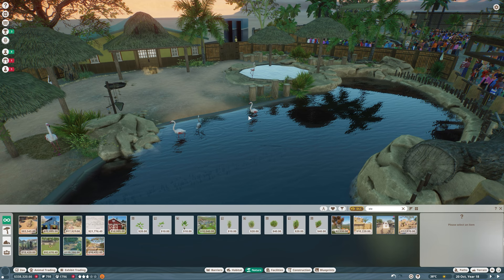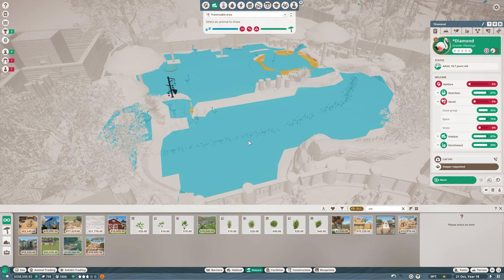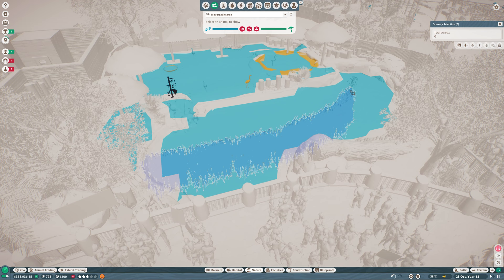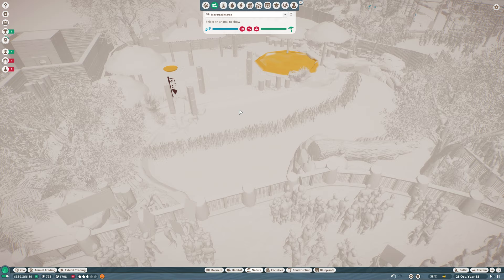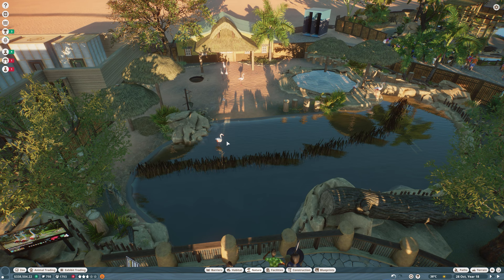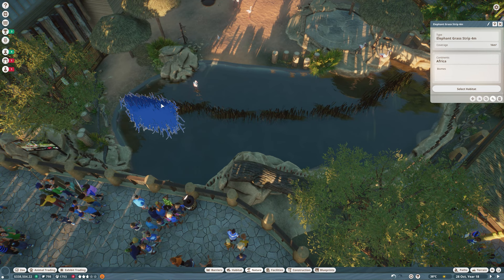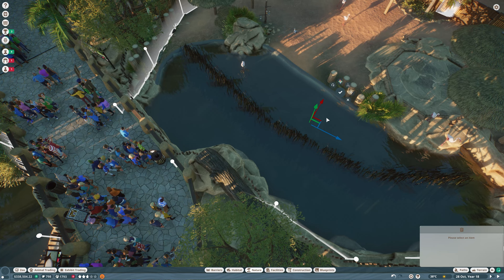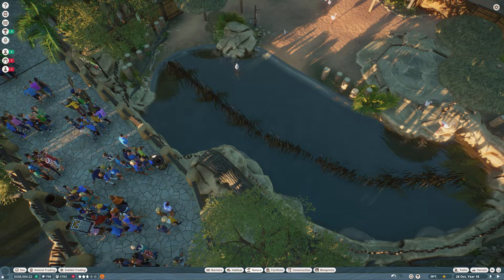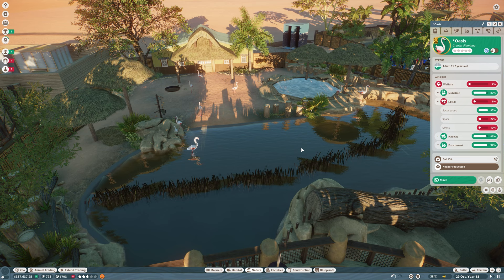That didn't really affect their traversable area at all. What if I raise this? It boxed all of them — okay, that worked, but it's not hidden. Their space is obviously way, way too low now. Why are flamingos so hard? They do not need all of this space for as few flamingos as they have in there — they live in massive flocks and colonies. I just get a little frustrated with the space requirements for these guys, so maybe we just bring a few of them into the trade center for now.